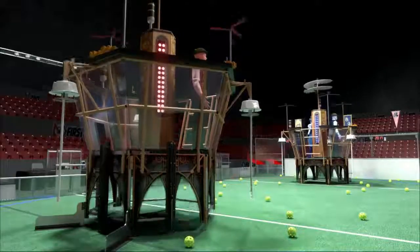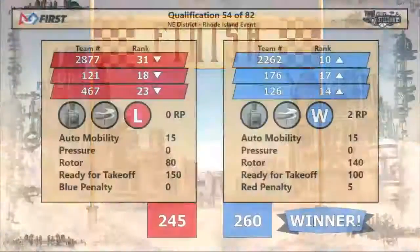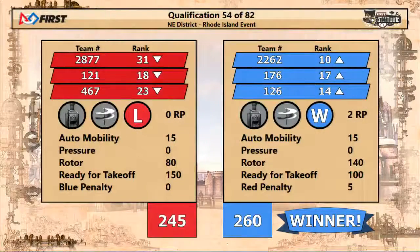Here come your scores. That was a nail-biter, all the way up until the end. Blue Alliance though taking the win, 260 to 245 — a 15 point differential, very, very close. All three Blue Alliance robots moving up in the ranks.